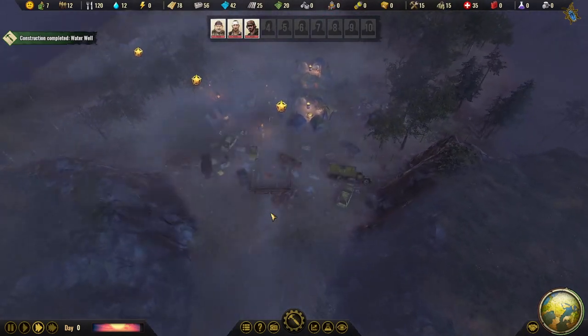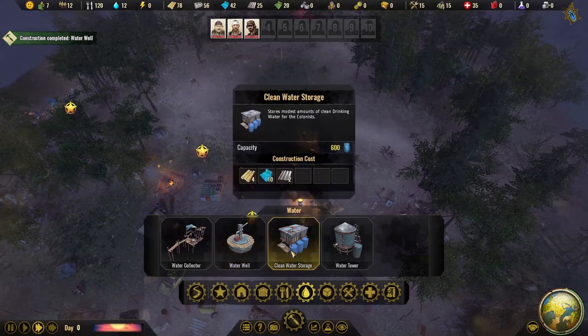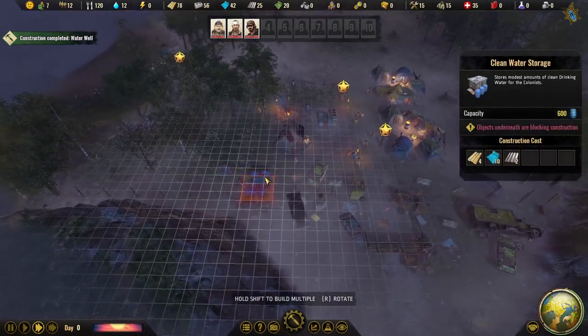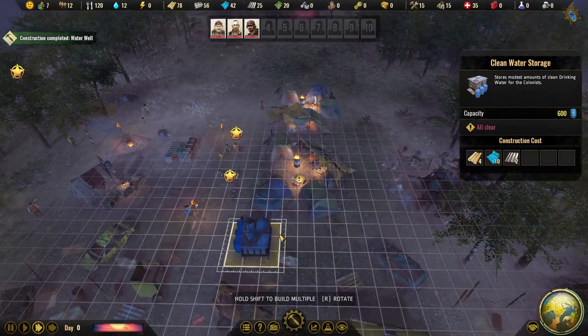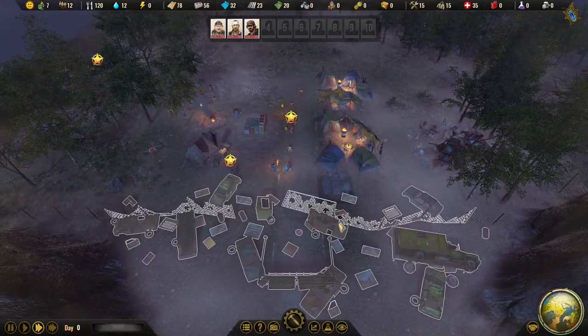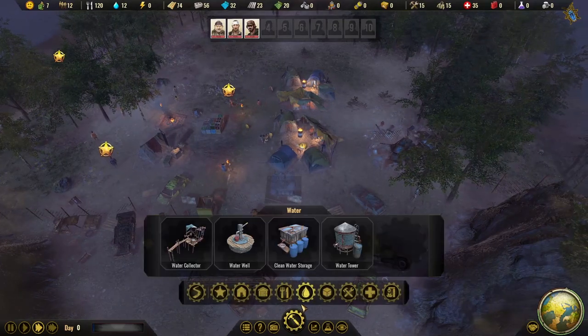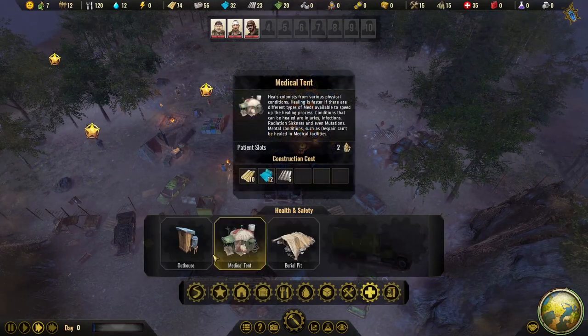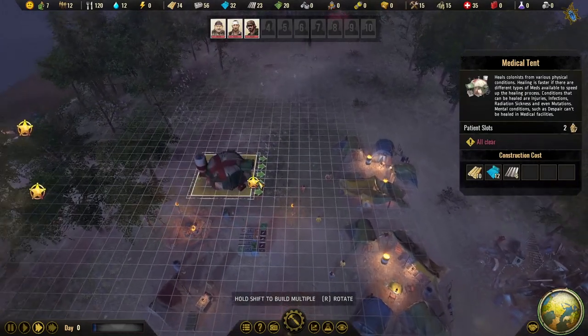The flare looks really cool. Now we have water, and we should probably start storing some too. One of the first real problems in this game is pandemics, droughts, and especially nuclear fallout, which can really set back your camp early on. It's a good idea to have water and medical tents ready as soon as possible. Let's build a couple of those.